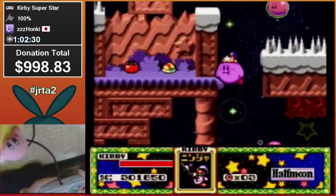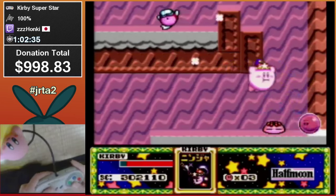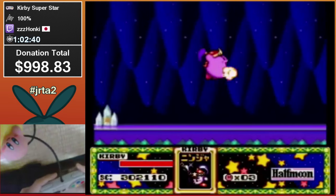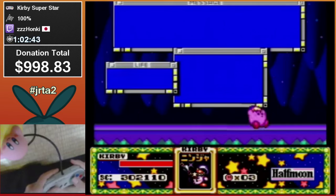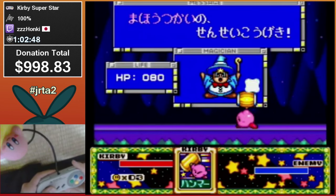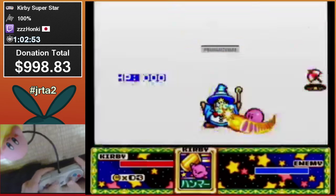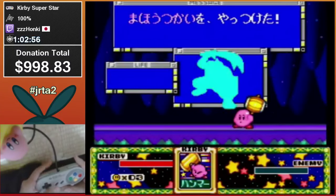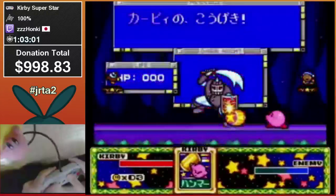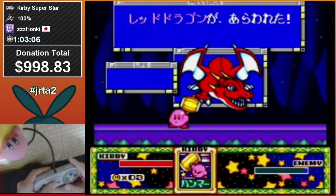There's actually a cart-based difference depending on which version of the game you have — we're pretty sure. After all that amazing gameplay on Half Moon, he's getting owned by luck right here. Welcome to speedrunning. Luckily you can switch to Hammer and get some cool kills on these guys — that toss is one of my favorites.